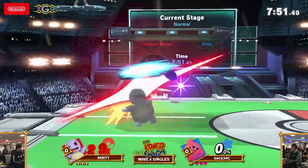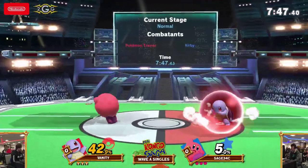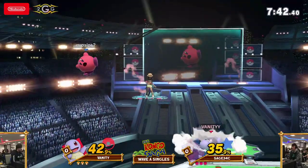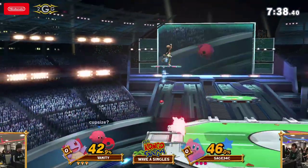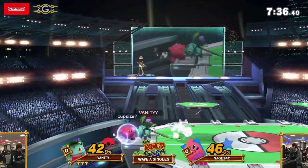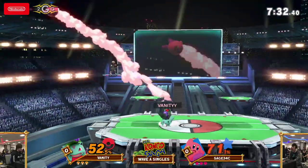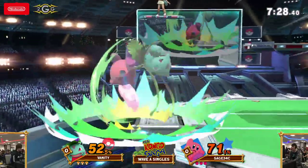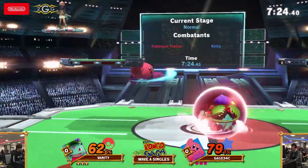Vanity going with Squirtle to start off with as Pokemon Trainer, which kind of makes sense if you're just going to be boxing with another small fast character — that way you can keep up the pace. Squirtle probably has the speed advantage in terms of Ivysaur and Charizard. Oh, just barely misses that forward smash — he called out the neutral getup though, which larger characters might have gotten hit by with that same spacing.